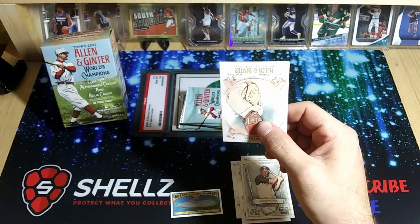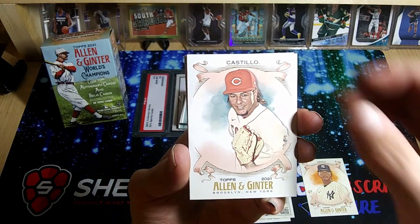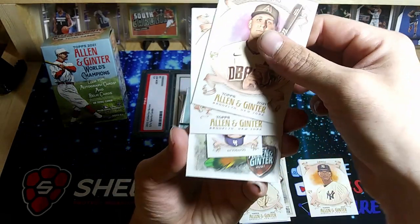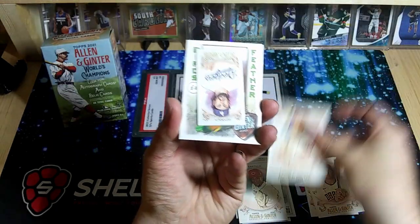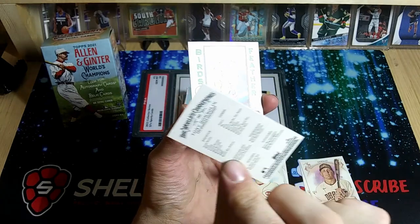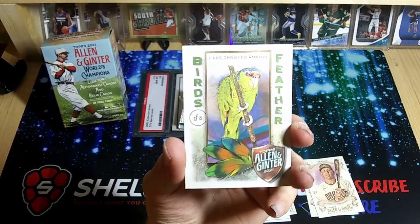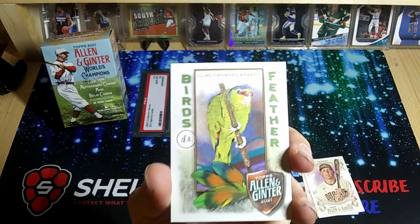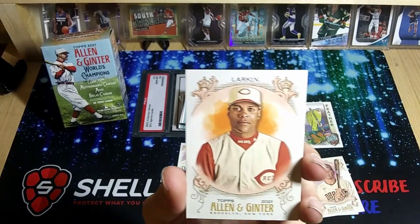We have an Albert Abreu rookie — pretty basic, old-school looking cards. Some people don't really care for these, but there is a big following for Allen and Ginter, and there's some pretty cool stuff in here. There's a Castillo, a Barshow rookie card, a Suarez, a Gonsolin mini card, and one of the Birds of a Feather cards — pretty cool cards with birds, trees, rocks, and all kinds of things. And there's a Larkin.